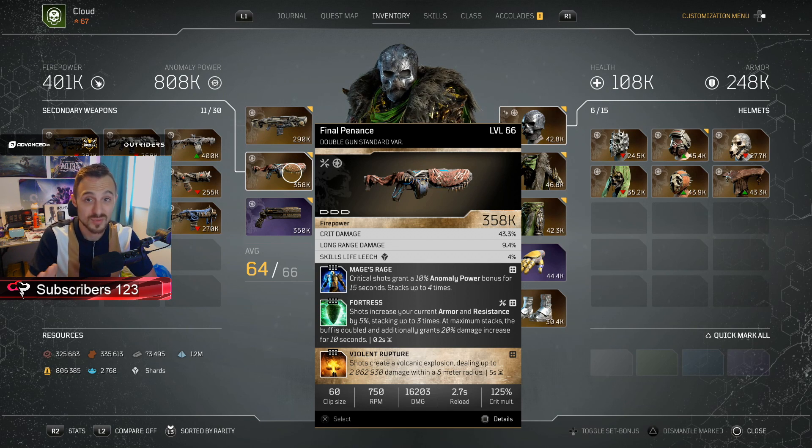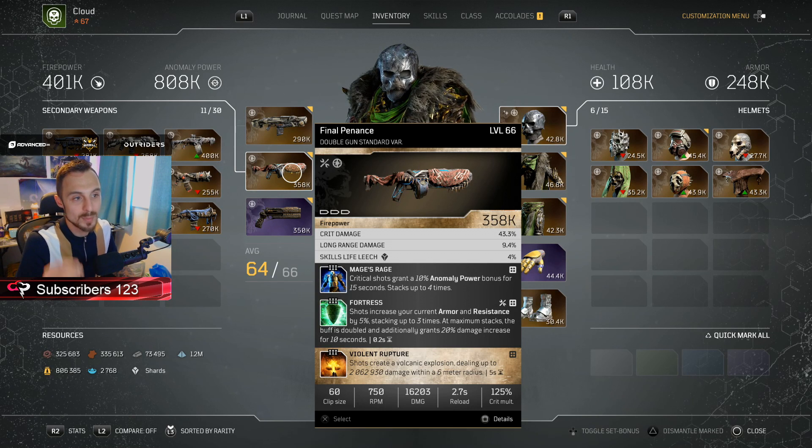This weapon causes so much damage it is just ridiculous, especially if you manage to proc Fortress into the second slot as well. We are running a triple three-tier mod system for this one. We've got Mage's Rage — we all know what that does. Fortress — shots increase your current armor and resistance, and at maximum the 20% damage bonus is activated for 10 seconds. That 20% damage bonus is just mental. Fortress has always been a prevalent mod since the original days of year one. Alongside that, Violent Rupture causes a volcanic explosion dealing over 2 million damage within a 6-meter radius. This weapon is beyond overpowered, especially considering the main attributes — critical damage and long-range damage — work really well for the Technomancer. The Final Penance is probably one of the top tier weapons you want to get your hands on. With a triple three-tier mod slot, it's a no-brainer.